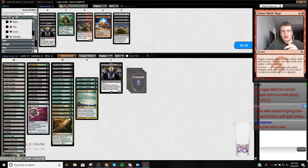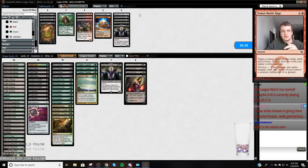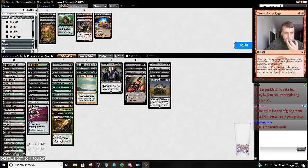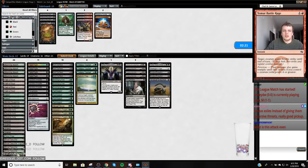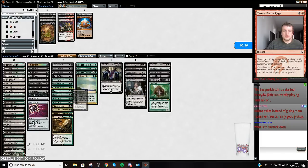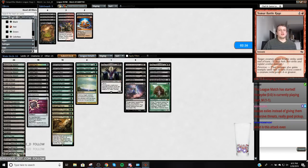I could also bring in the Thragtusk and then cut another Thoughtseize — my discard spells don't seem that good on the draw. How does Damnation work with Kalitas in play? Do I get like four million zombies? Or because my Kalitas dies, does nothing happen?